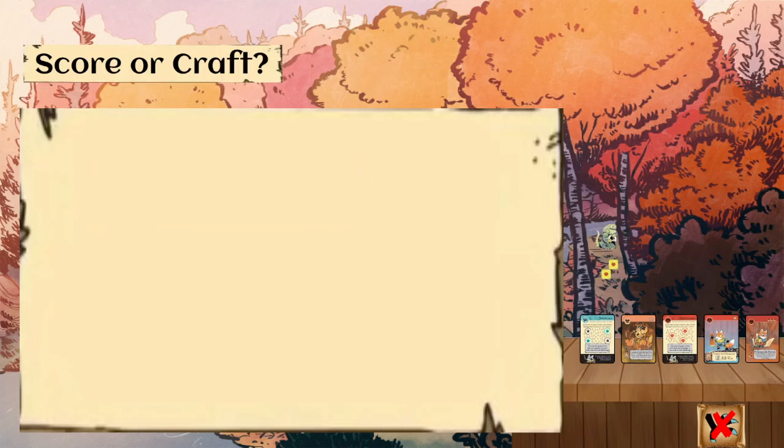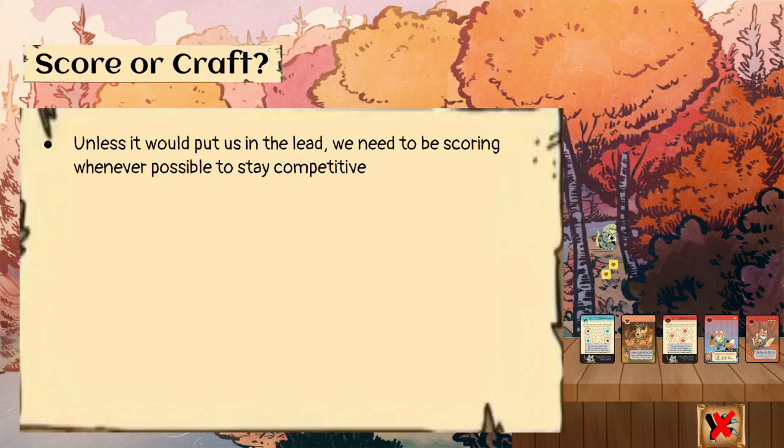Should we score or craft with our cards? Unless it would put us in the lead, we're going to need to be taking the score action whenever possible to stay competitive. As the Lizards we want to try and avoid heat from the rest of the table — it is very hard for us to build back up after our gardens are removed by opponents. So we need to be scoring to stay close, but not in the lead.